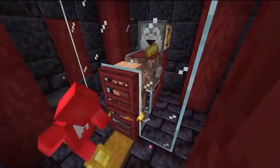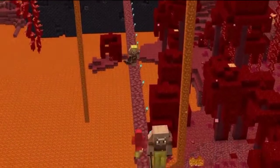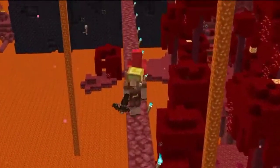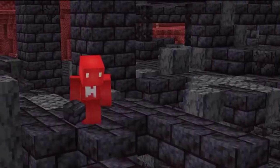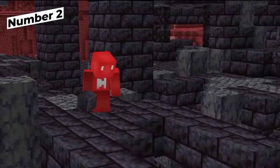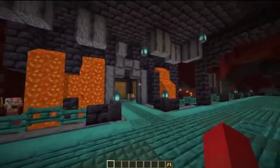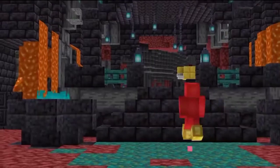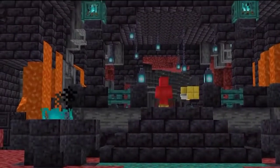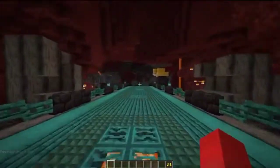Frankly, the hardest part might just be trapping the piglin used for it. But if you're looking for a steady stream of piglins for your trades, how about going to a bastion remnant? These things do look a little worse for wear, so how about refurbishing one after you conquer it? By sprucing up the place with some of the new wood types introduced in the Nether update and making it look more like a home, you can make a really cool base. Once you get the piglins out of there, this is a great way to have a ready-made base in the Nether.